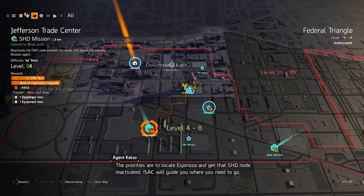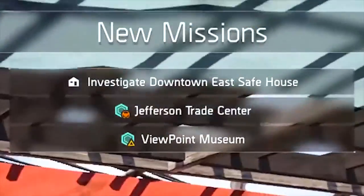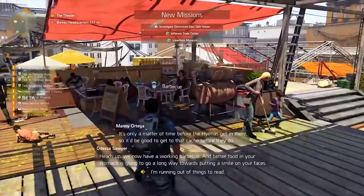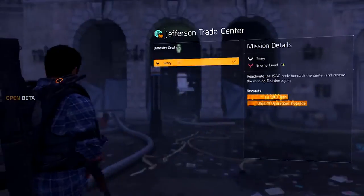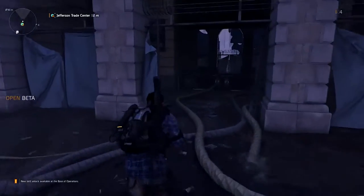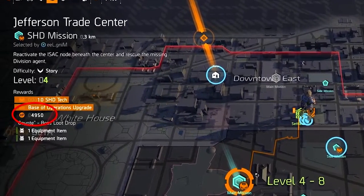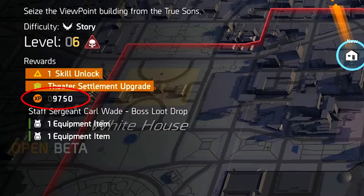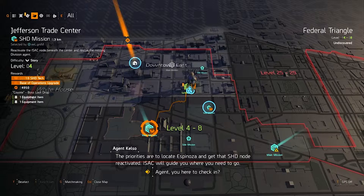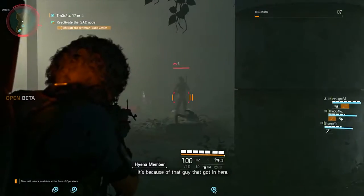It's important to keep these three types of activities separated because the experience rewards for each are very different. The main missions, for example, will always give you the same amount of experience no matter what point you're at while playing the game. These missions unlock when you go to a settlement or something, and they have a certain level requirement. You can do them earlier, at the required level, or much later — but no matter what, they will always give you the same amount of experience.